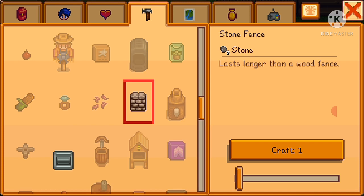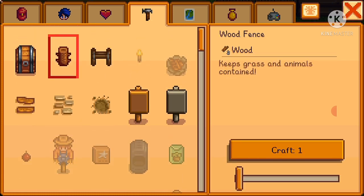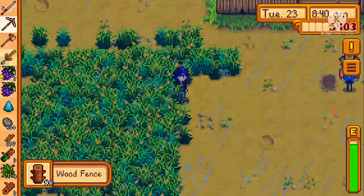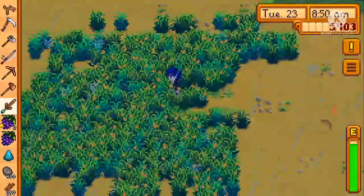Stone fence — two stone each. I'll craft fifty of them. This should be good enough. Do I have enough wood now? No, I don't have enough wood. But at least I'll have somewhere for the chickens to stay.